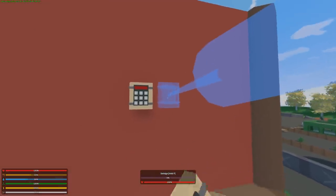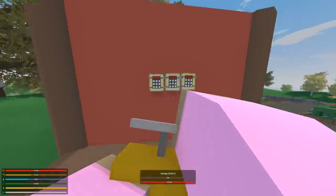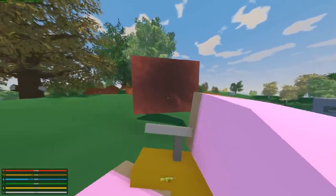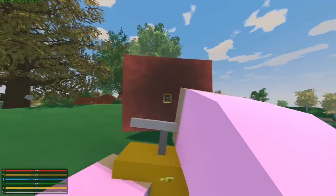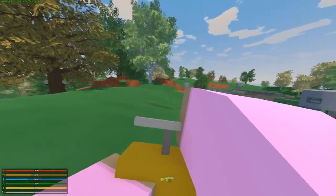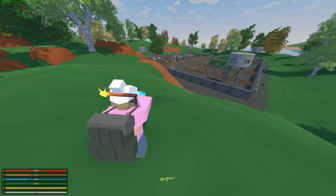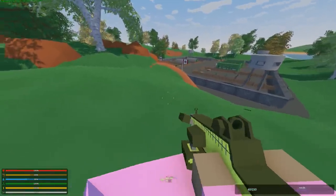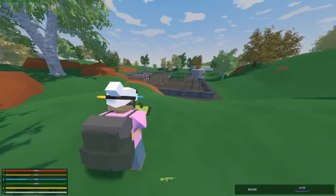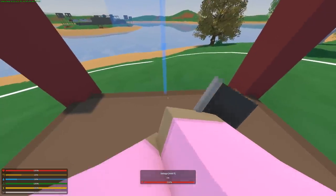Let's see how many charges it takes — I'll try three because three usually takes down a metal wall. It still stands at 10%, meaning you actually need four charges for a brick wall, which is pretty good. The only downside is that there are no brick roofs and no brick floors, so the new raid meta is going to be raiding from the top down or bottom up. If there are brick walls all around you, you are kind of screwed — and it is going to be expensive.